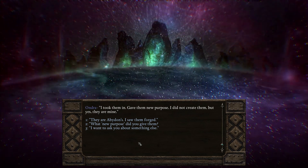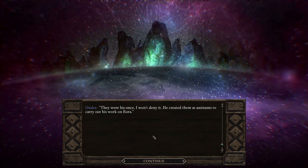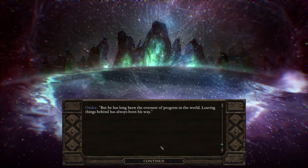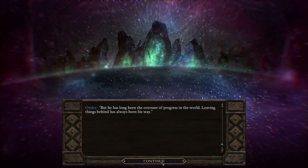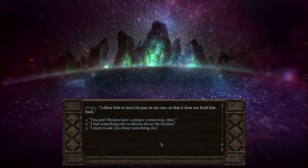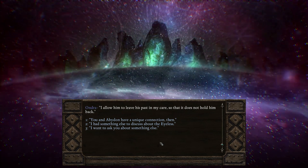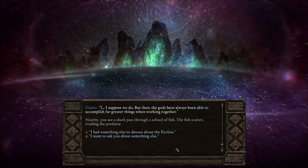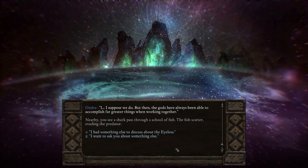"What new purpose did you give them?" They are Abaddon's — I saw them forged, they were his ones. "I won't deny it. He created them as assistants to carry out his work on Eora. But he has long been the overseer of progress in the world — leaving things behind has always been his way. I allow him to leave his past in my care, so that it does not hold him back." "You and Abaddon have a unique connection then." "Aye, I suppose we do. But the gods have always been able to accomplish far greater things when working together."